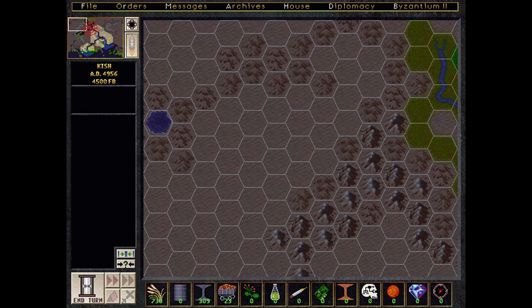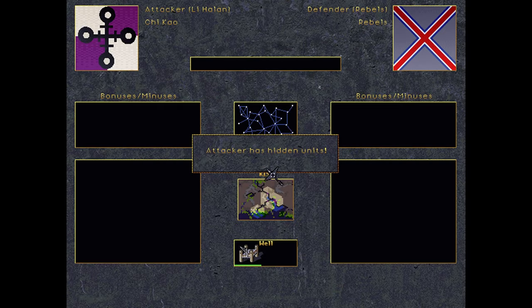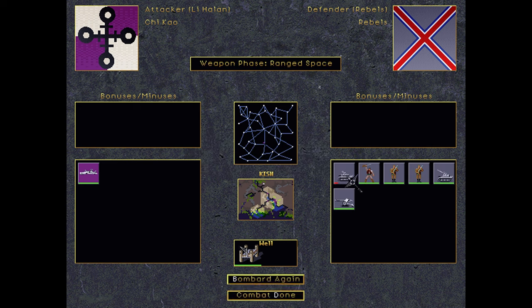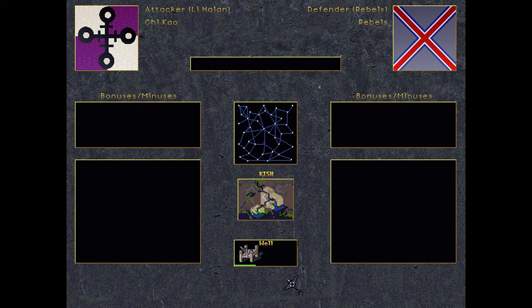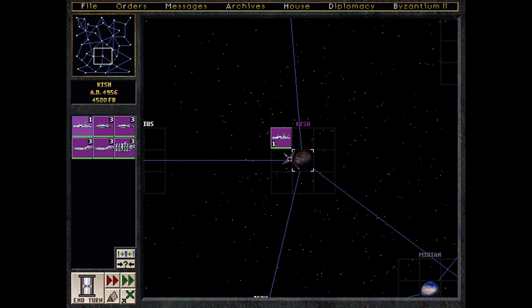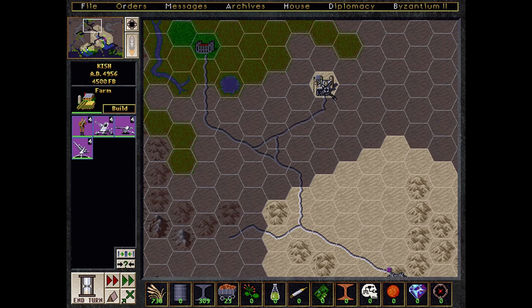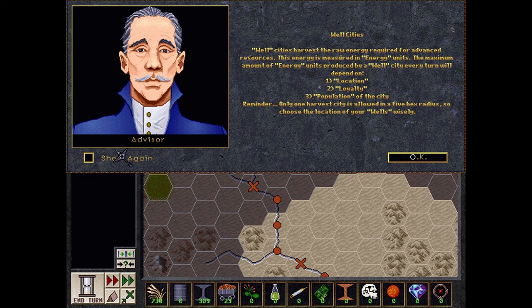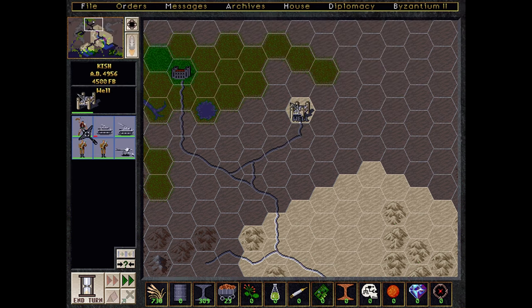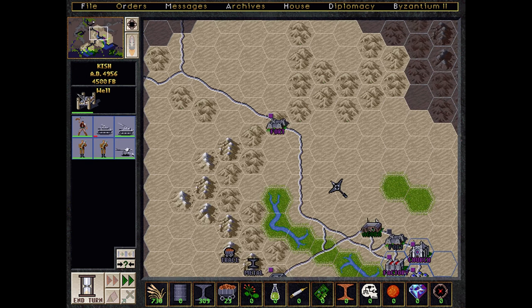So you can actually bombard hexes. You must target an enemy city or stack — we could bombard this. The defender has hidden units, and this is showing you what's on the planet. We're actually damaging these units now — there was a unit of armor here, some tanks. And you can bombard again. This is really cool because it actually gives you a little bit of recon on the planet as well when you do this. So now you can actually see all the rebels that are holding these positions.